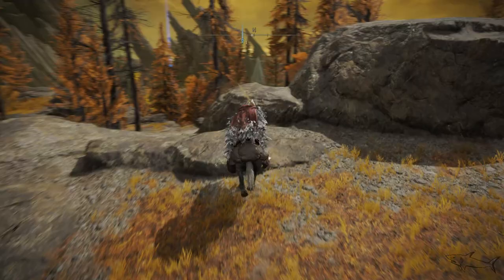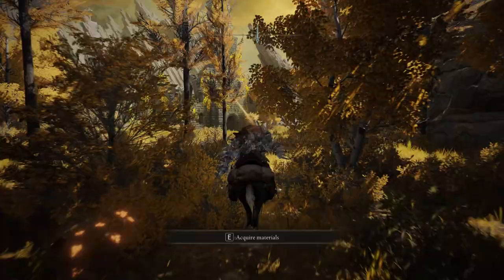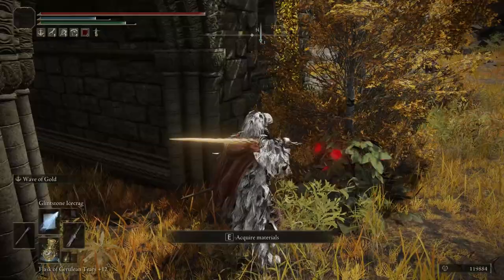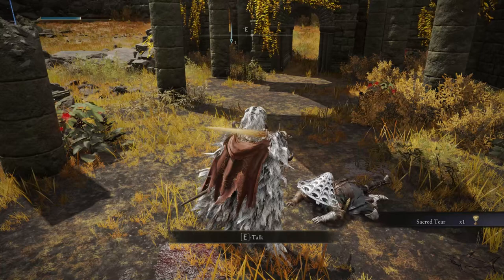I will advise you to do everything in this order — don't just kill Yura and take this sword, because you cannot complete the quest any longer if you do that. So yeah, it will not be that good. Enter the Second Church of Marika. Be sure to watch out for those dogs — it's better for you to defeat those dogs before you enter, because they can attack you while you are talking with Yura. Talk with him, take the sacred tear, and after a short discussion you're going to get the katana.